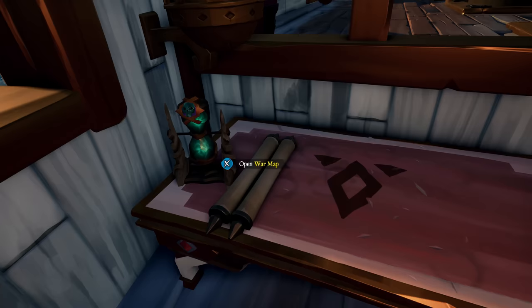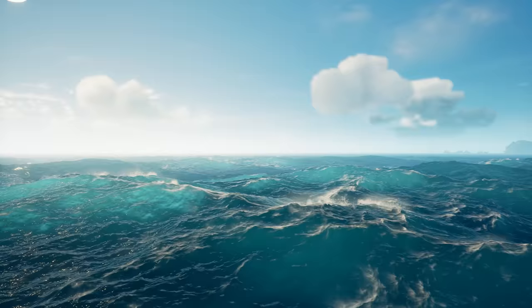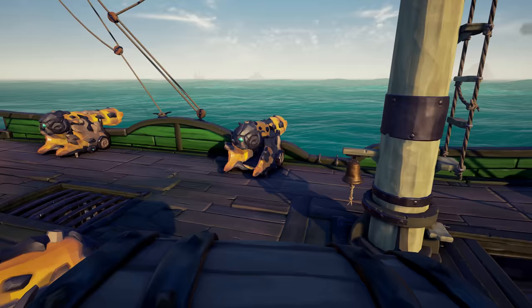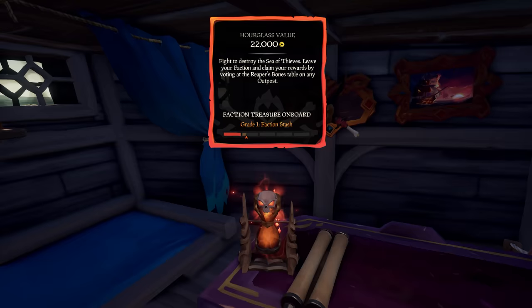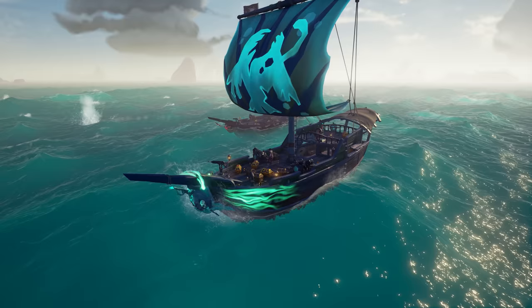Faction Champions can also choose to hunt crews larger than their own, so if you're an ambitious solo sailor ready to prove yourself, this is the perfect way to test your mettle against some more fearsome foes. Sinking ships isn't the only way to earn Allegiance, though. When you bring treasure aboard a faction ship, you'll gradually increase your treasure grade. The more valuable the item you bring aboard, the more your treasure grade will increase. And if you can successfully defend against and defeat rival faction ships while this treasure is on board, you'll earn even more Allegiance for each ship sunk.